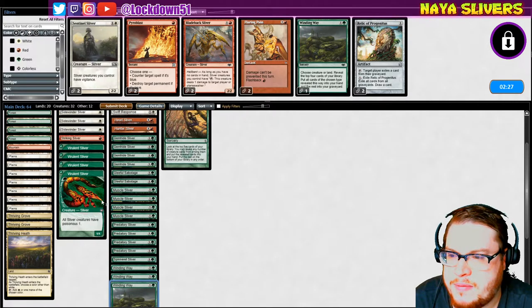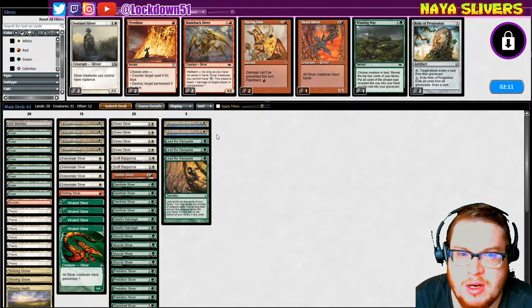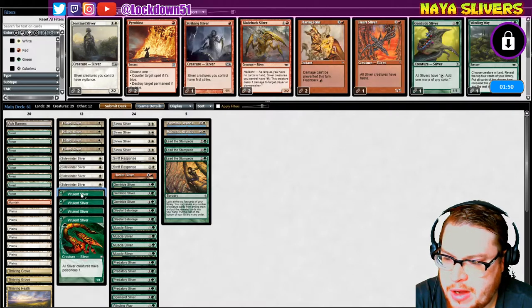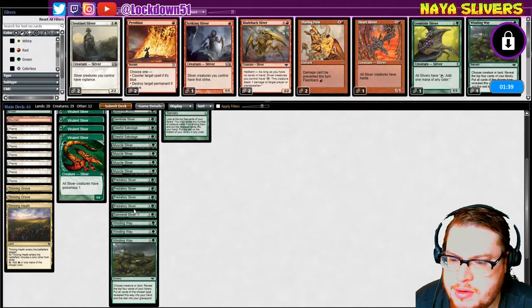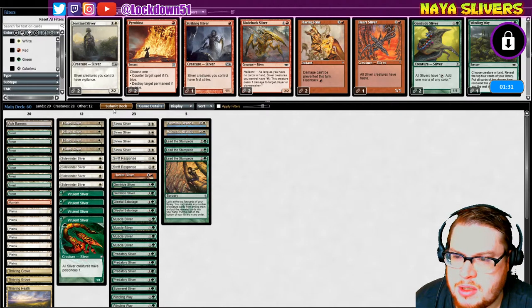Take out a Winding. Striking could be good. We'll leave in Hunter — early Hunter might be okay, but that's debatable. I don't think we need Heart here. Probably drop Gemhide. I'm debating on the Hunter and Strikers — they're good cards. I think we could drop the Striking, leaving the Hunter. One more card to cut — let's drop one more Gemhide because our mana is pretty good right now.